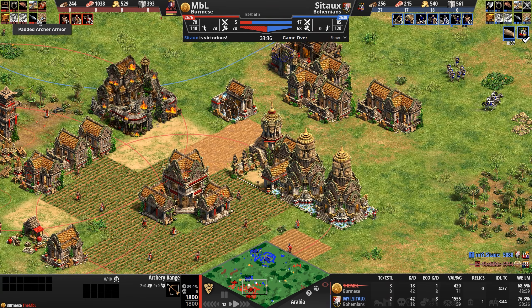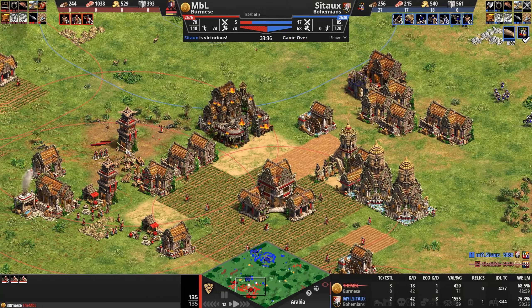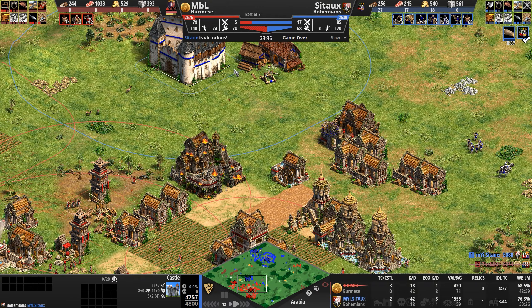Not an aggressively placed castle — it'll get the market within its sphere of influence. A Mangonel convert is attempted. Fantastic dodging here by MBL. He converts the Mangonel, and a knight as well by the way — but both of those units die. The monks have to retreat.